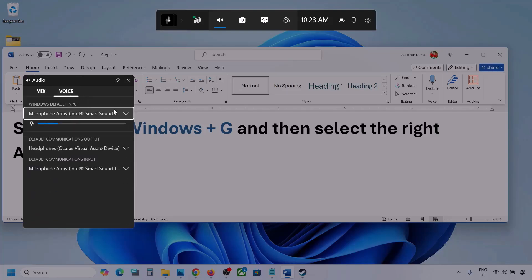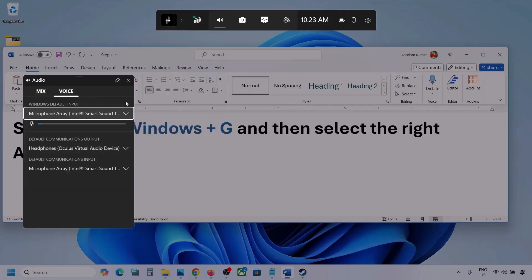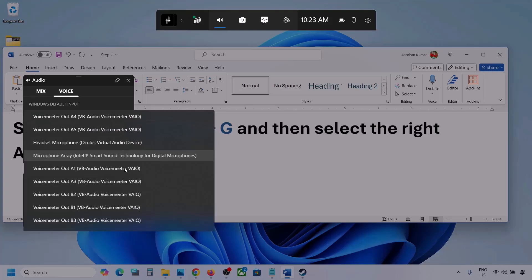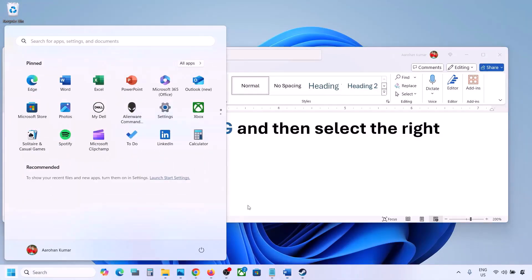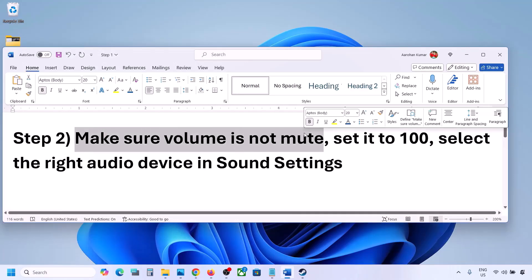Now go to the Voice tab. Here also select your audio device — you may see multiple options. For 'Default Communication Output,' also select your audio device. Sometimes we have different devices selected here, so make sure you choose the correct one. Once selected, launch the game and check.